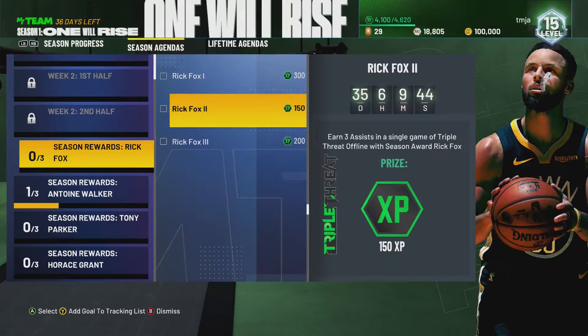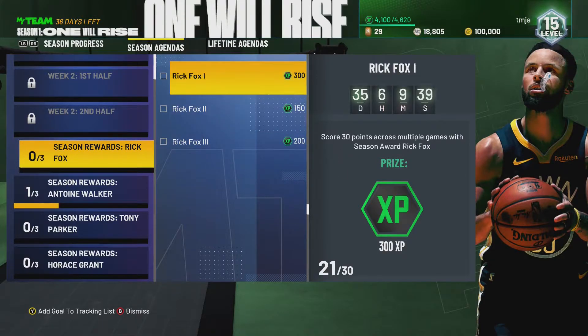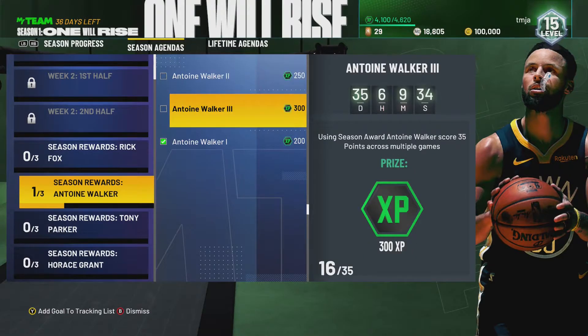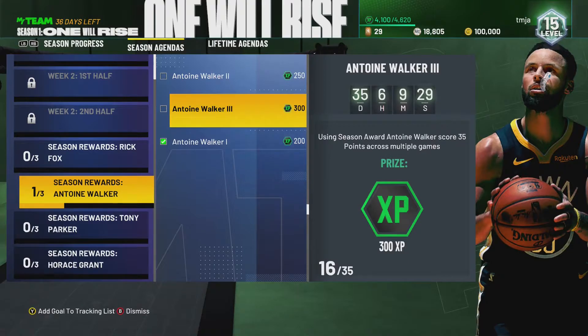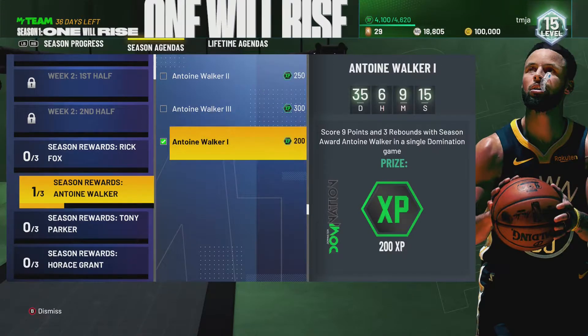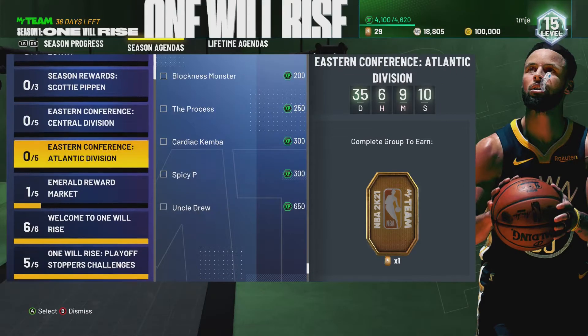I've been working on some of these Rick Fox challenges - got 21 out of 30 points. I haven't played triple threat offline or online with him, so the 21 points came from domination. I also got this Antoine Walker in the last video and did the challenge for nine points and three rebounds for 200 XP. We still have to score 35 total points with this card to get 300 XP - currently at 16 points. In one game we also need two offensive rebounds and five defensive rebounds to get a bunch of XP and a gold contract pack.